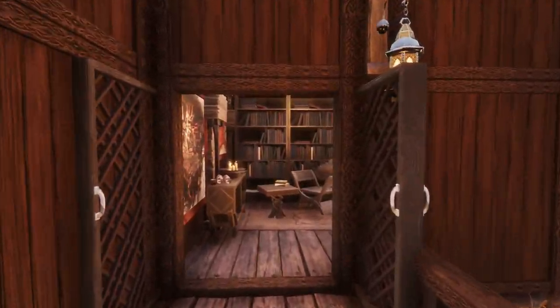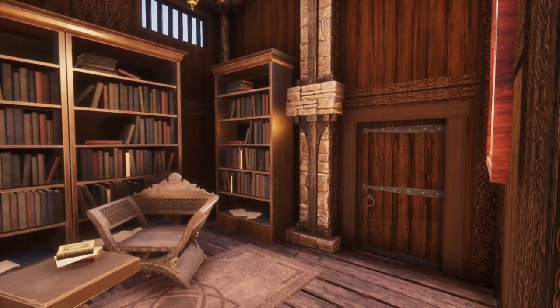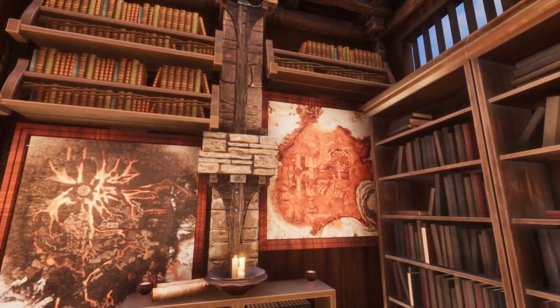Heading up to the first floor, there's a small private library containing plenty of books and research on the local area. This was initially going to be a bedroom, however the library idea was much better, and suits the build nicely, especially with the attached balcony.